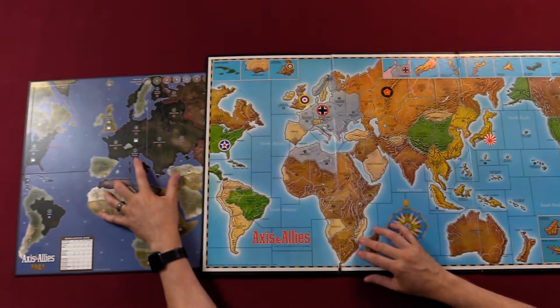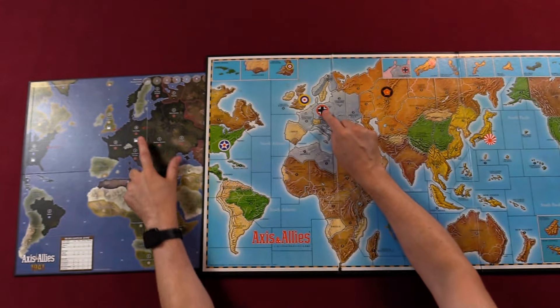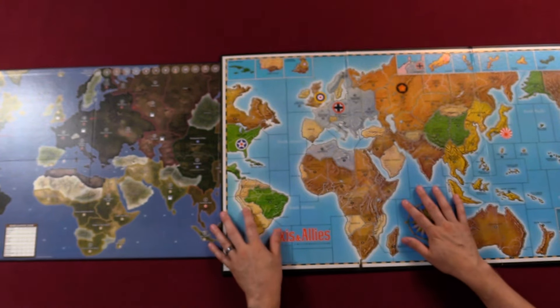On the new board, every square has a marker showing who begins with control, and you place your token on top to cover it. There are also notable differences in production values: Southern Europe is six on the old version versus three on the new; Eastern Europe is one versus... Germany is ten versus four, six versus three. They've rebalanced a lot — the numbers are generally lower now. That might make the game tighter, so it's not as easy to just grab large centers. Do you prefer higher production values with more units, or a more streamlined approach?